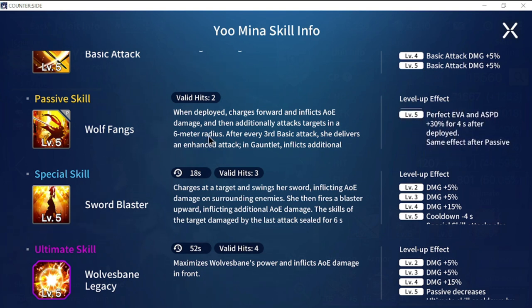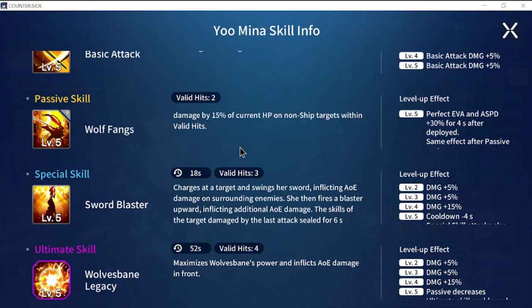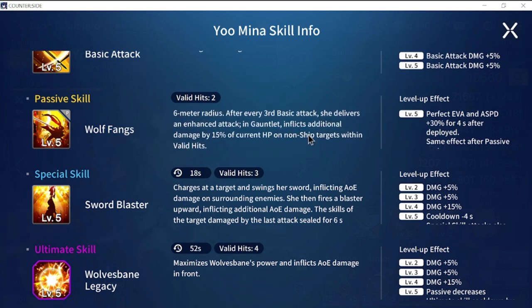Looking at her passive: it has valid hits of two, she charges forward and inflicts AOE damage, then additionally attacks targets in a six meter radius. After every third basic attack, she delivers an enhanced attack in gauntlet, inflicting additional damage by 15% of her current HP on non-ship targets within the valid hit.